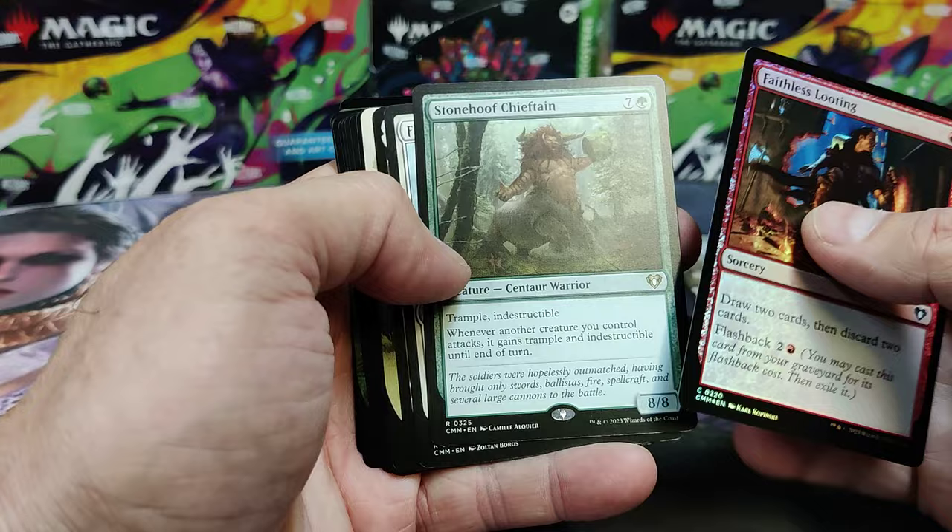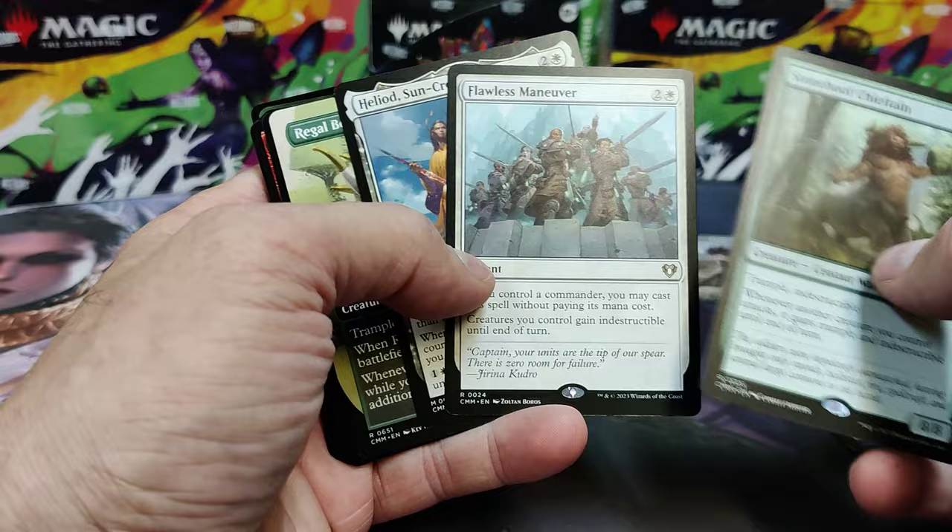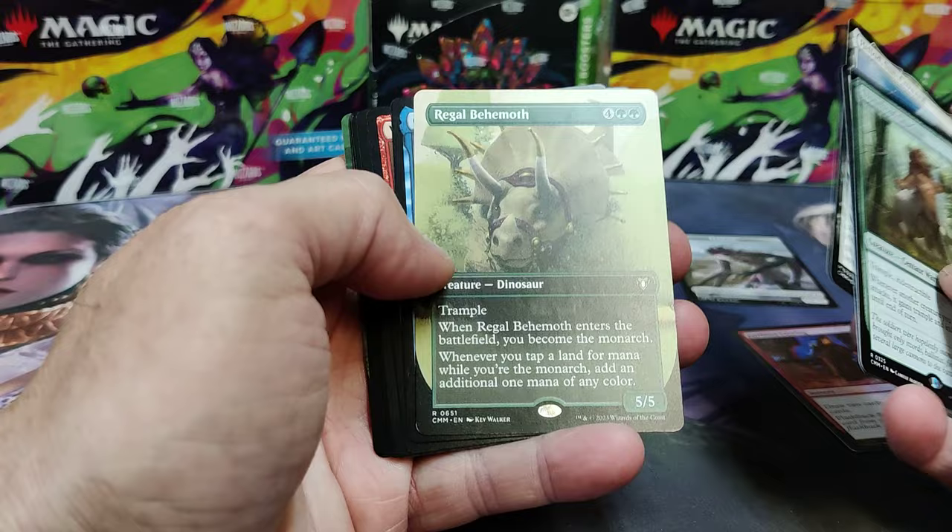So let's go through here. There's a Stonehoof Chieftain — he's good money. Flawless Maneuver, good hit. And Heliod. Now there's a triple play that it's going to be hard for anyone to argue with. Those are three big hits. Flawless Maneuver and Heliod — maybe less so Stonehoof, but great.